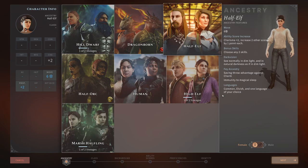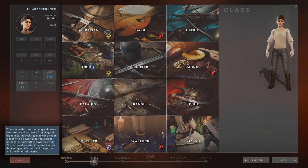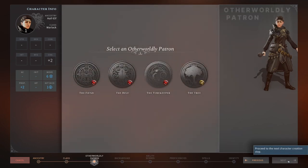You also get languages: Common, Elvish and one language of your choice. There's not really that much use for languages at the moment in Celestia. Let's go next. So, Warlock class guide — I'm going to be picking Warlock. Warlock class features — nothing really stands out that needs explaining. Let's go next and have a look at the otherworldly patrons, which are the subclasses.